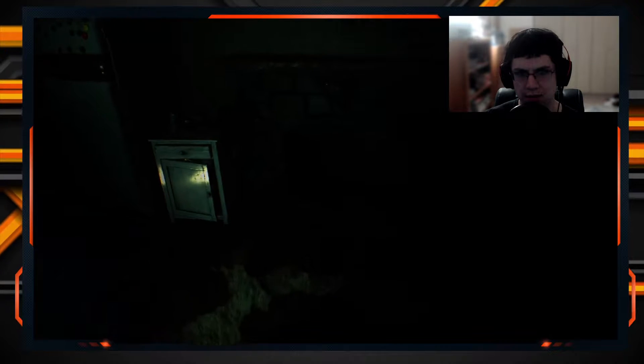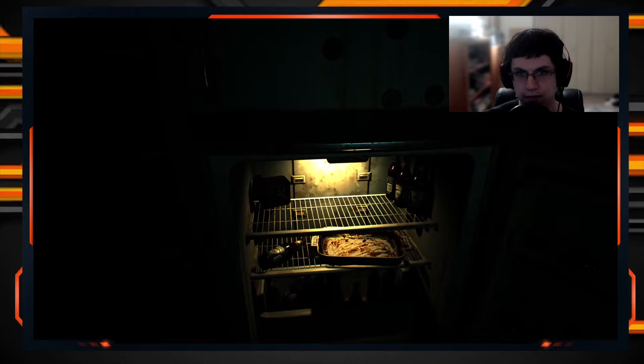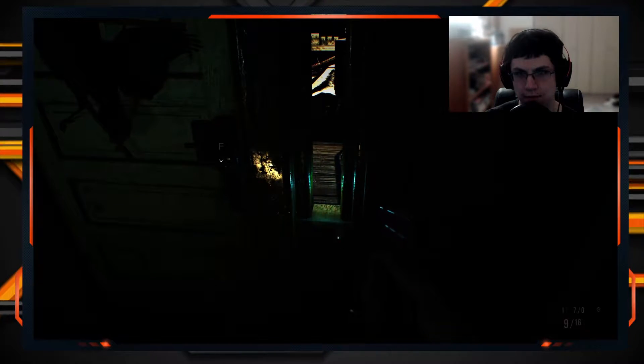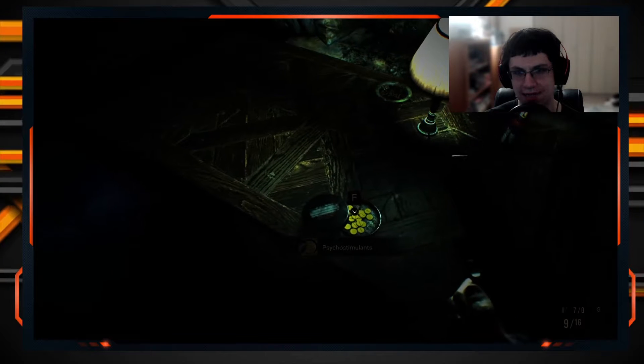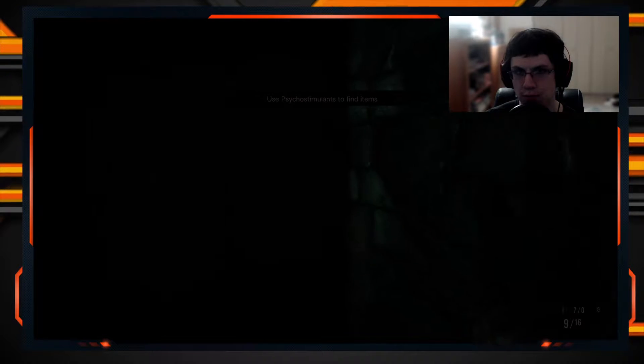We're here — let's see what we've got. Herbs, looks like a film reel. What's in here? Chem fluid — thank you. That's got to be some kind of easter egg. Psycho stimulants — use psycho stimulants to find items. That's cool.